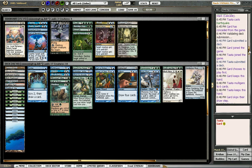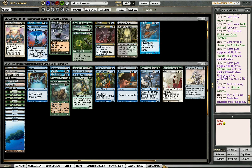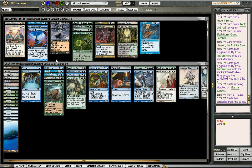He mulliganed to six, but like, if you don't have a fast start I don't think you can keep it at six either. He's definitely the aggro in this matchup. Capsize is not the worst. Sundering Titan just might not be very good in my deck — I'm not real sure. I think this is fine.